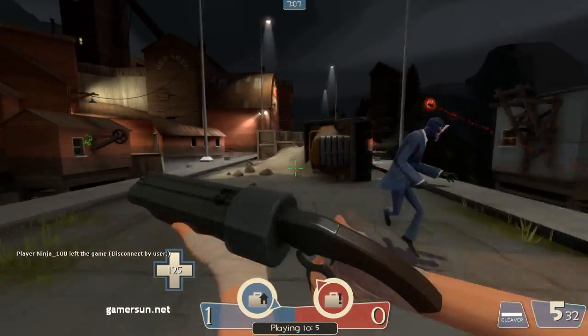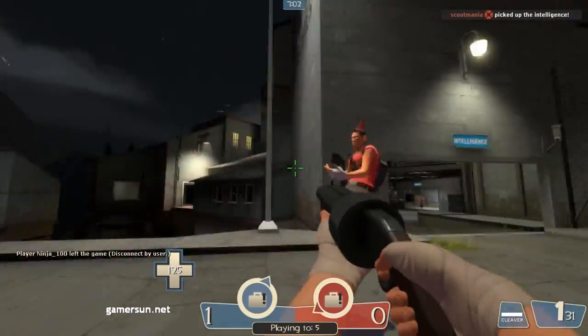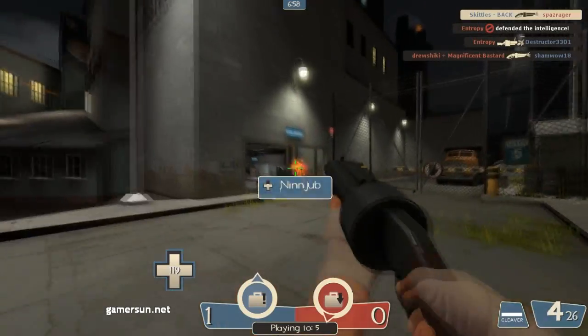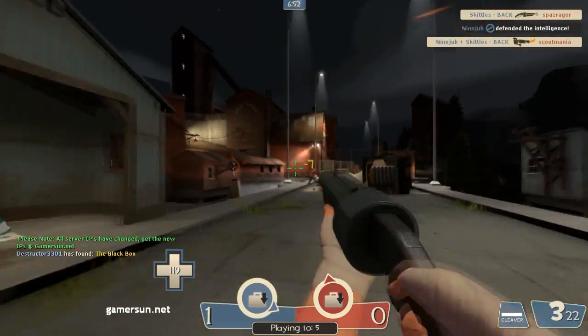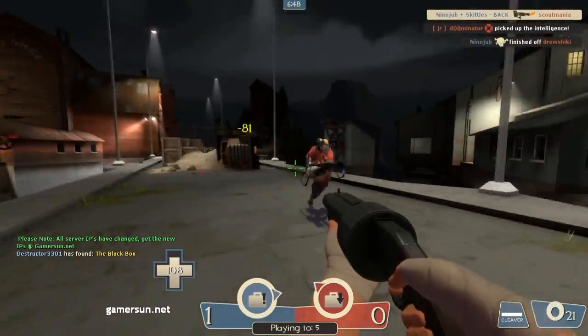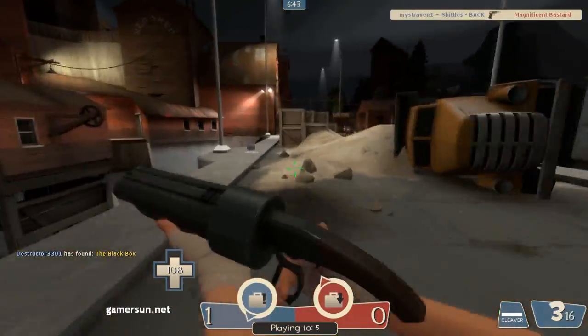While I was playing Scout, I noticed that the guillotine and the Sandman were actually a really good combo while taking out large classes like the heavy. Sandman the heavy, then throw the guillotine. If the heavy is still alive, a couple of shots with the scattergun should take him down. If you're having a lot of trouble with heavies or any other slow-moving classes, just do the guillotine combo — it really works.